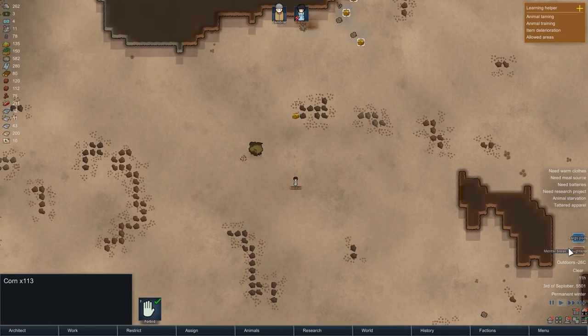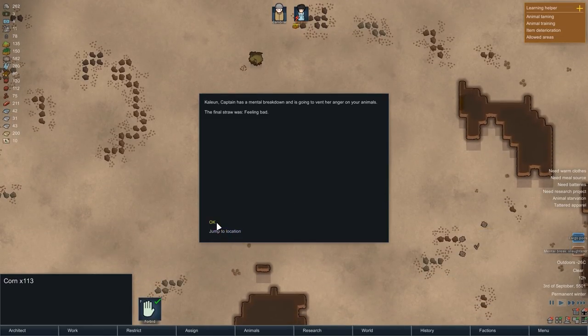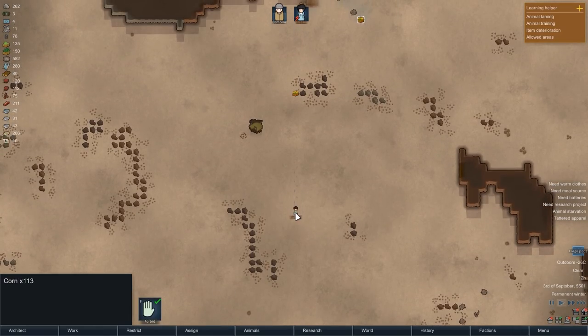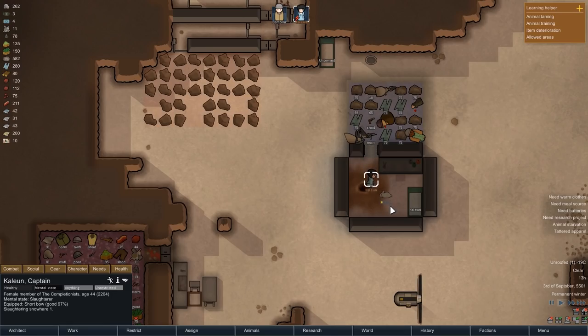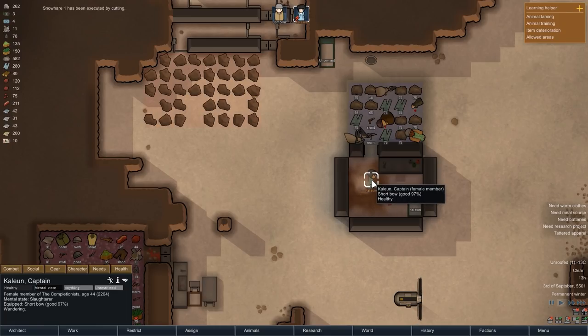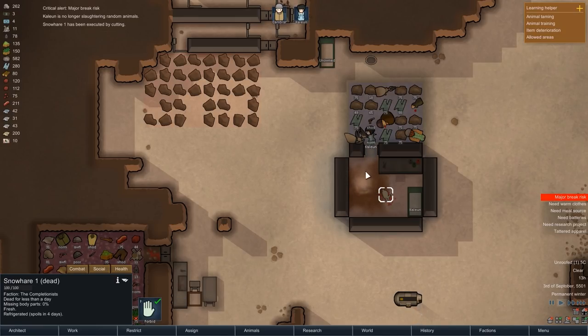Unfortunately, our rather poor treatment of her shows its effects, as Kalian has her first mental break. She is going on a slaughtering spree, targeting our animals. And to be honest, that might just be the most convenient mental break we could have asked for — I wanted to slaughter our Snowhair anyway, and Kalian has taken up the job. That also already concludes her mental break, so she can now immediately get back to hauling.